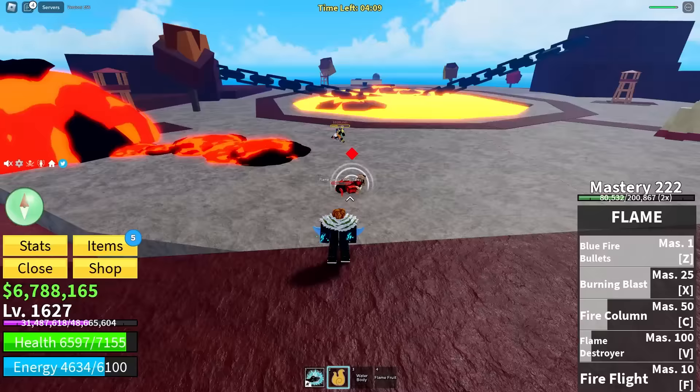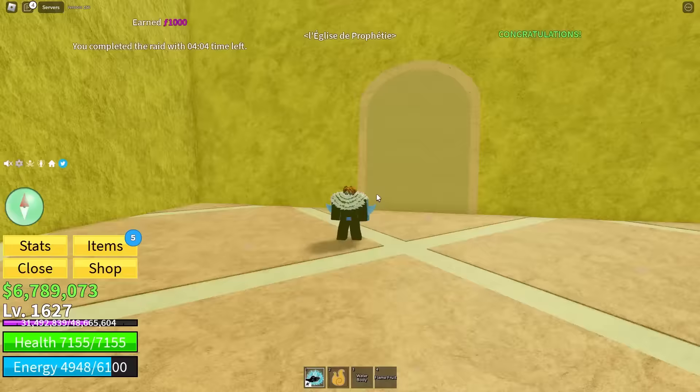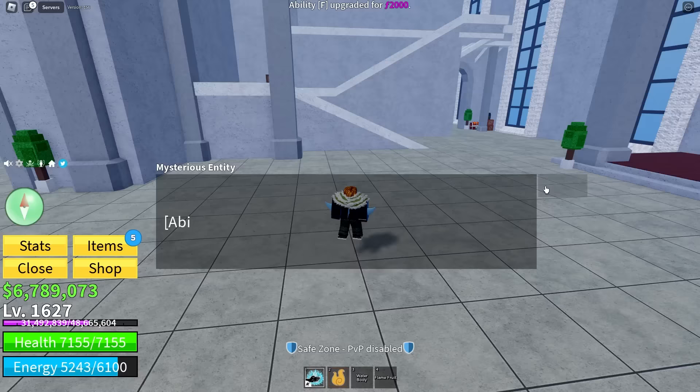There's another minion — finish him off. Yes! We've done the raid. That was so stressful. But what are we going to awaken next? Probably burning blast, right? Ascension — that is not burning blast. What have we awakened? Rocket flight.